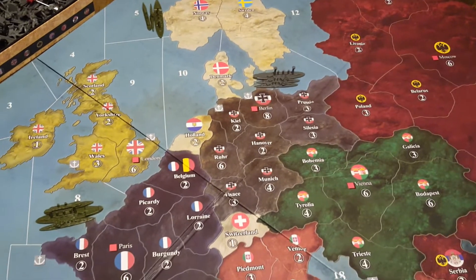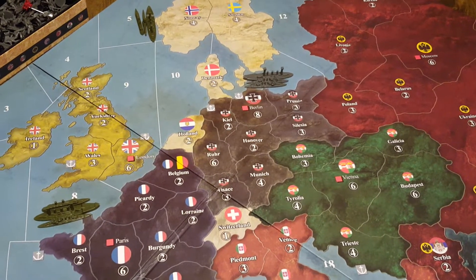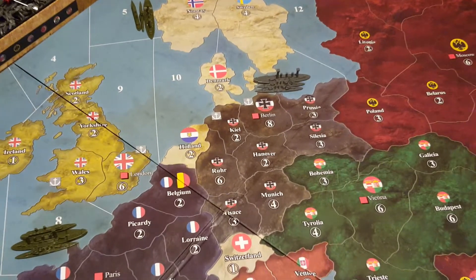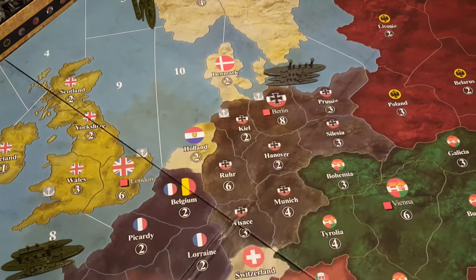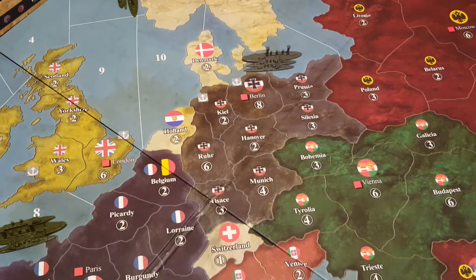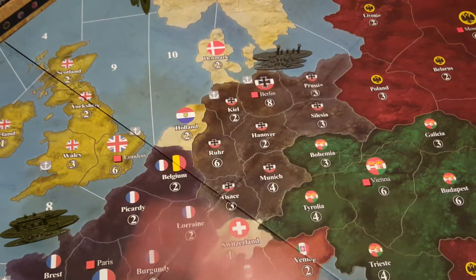Now, how do naval bases change hands, and what does that mean for sea mines? Well, if the original country — let's say Germany — controls Kiel, then this is considered to be mined by Germany. If Kiel is contested — so maybe France has some units up there and Germany and France are fighting over it — this is still considered mined by Germany.